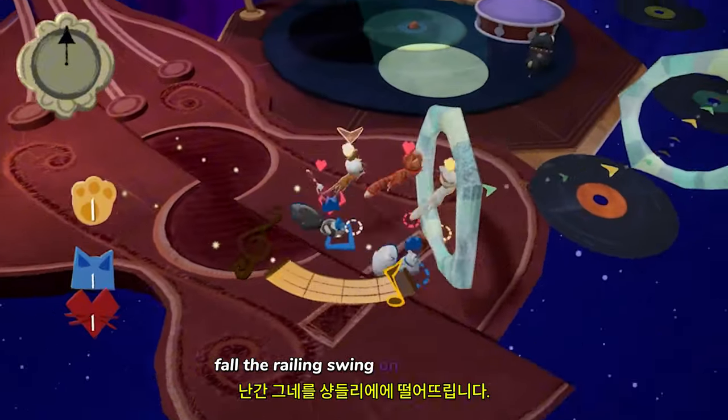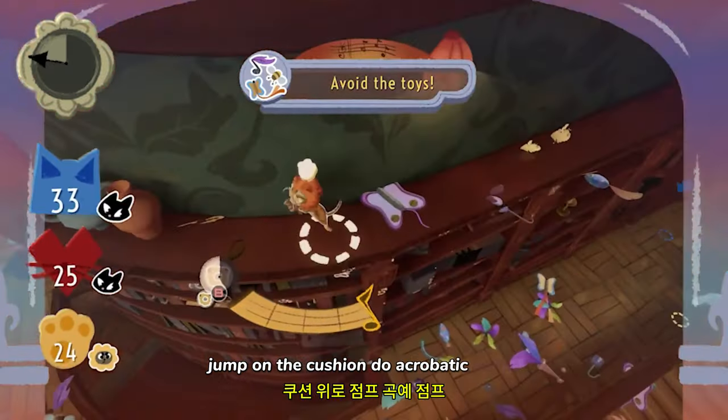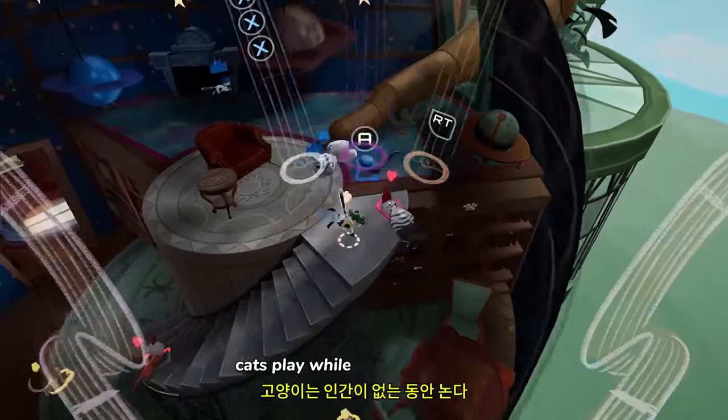Fall the railing, swing on the chandelier, jump on the cushion, do acrobatic jumps, slide down the slippery floor, climb up the curtain. Cats play while humans are away.